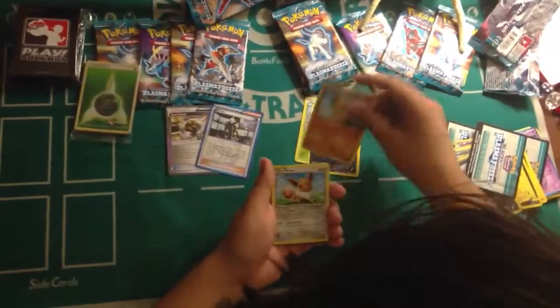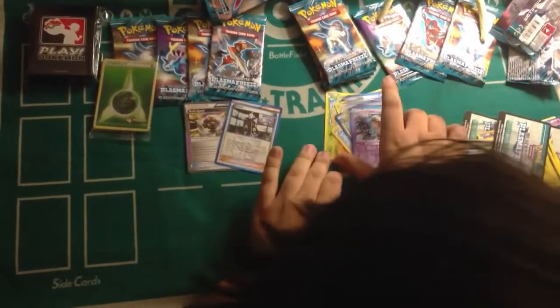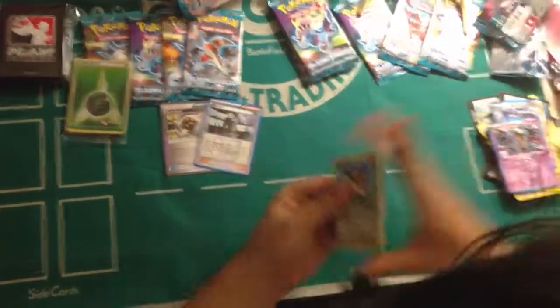Kakuna, Sneasel, Makohita, Eevee, Starley, Drilbur, Lantern. Oh, it's a Prism Energy, Reverse Steelix, and a — Go for Briggs! That's the wrong one though. I know, it doesn't do the thing. You have Superior Energy Retrieval. As you just said. Removable. Doesn't do the thing.